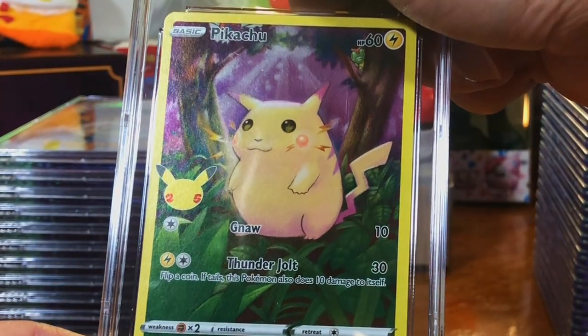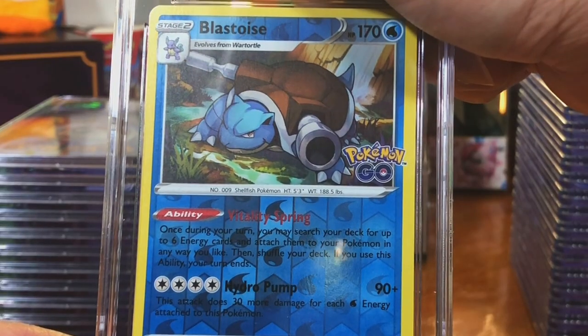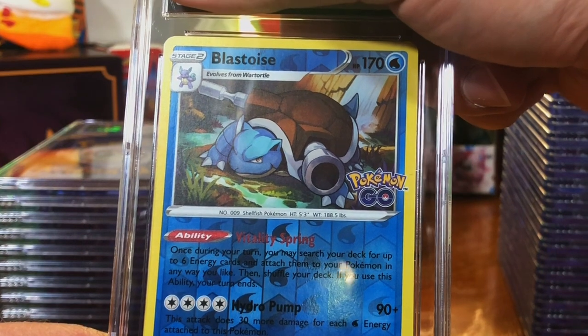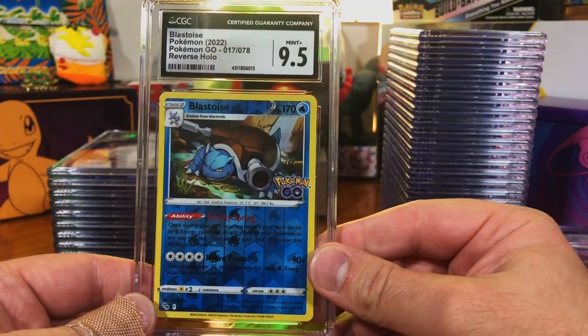The Pikachu Full Art from Celebrations — nine. Blastoise Reverse Holo — centering spot on. We got another one, Blastoise Reverse Holo, Pokemon Go — this one looks a lot better. Nine-five.